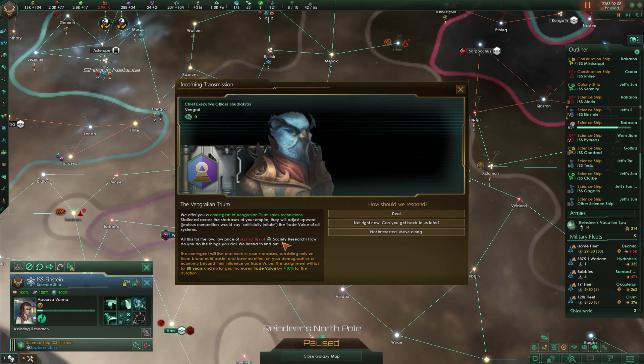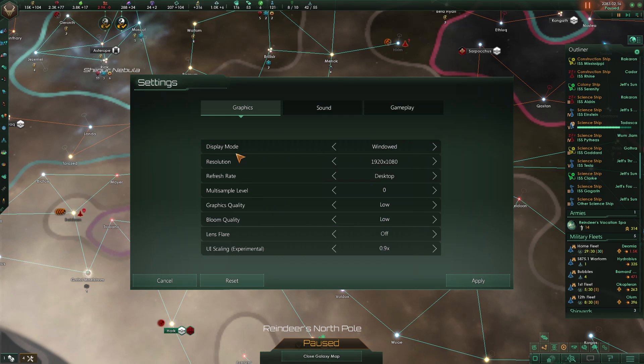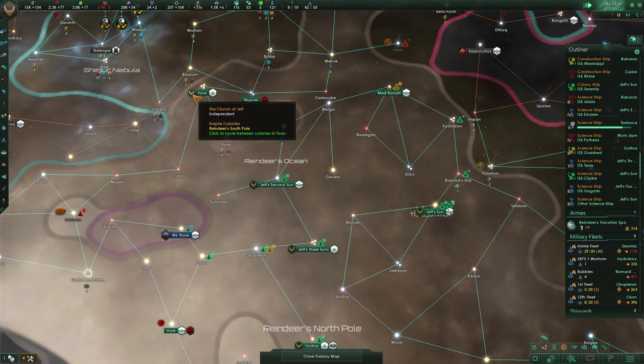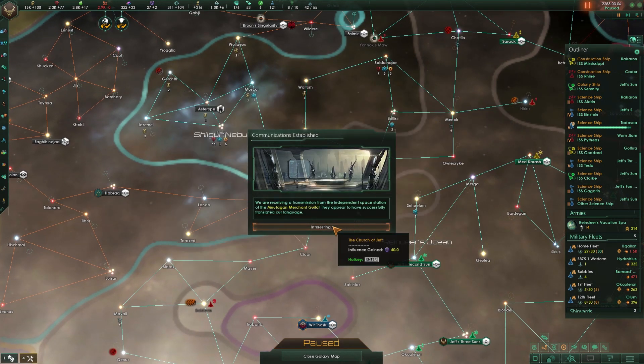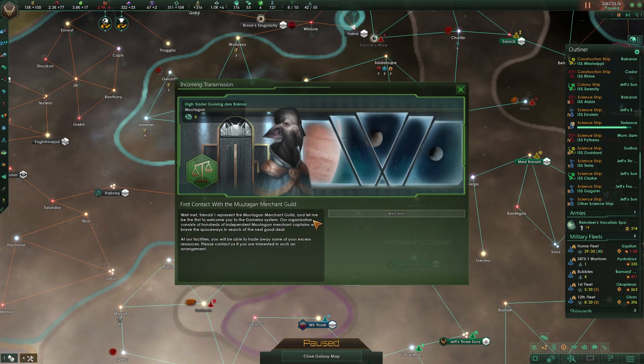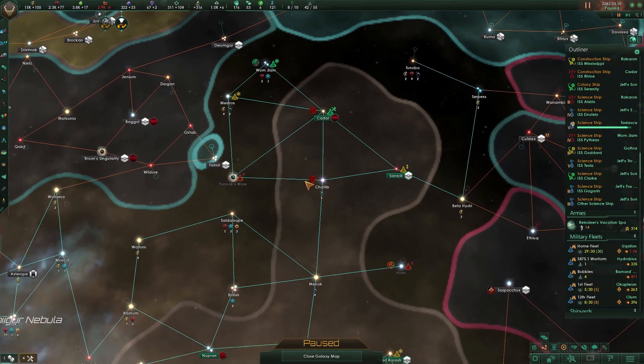We got an offer for six months of society research — we can get a contingent of Wrangle and Trim Sales Technicians that will uprate trade value of all systems. By the way, we lowered quality — can I not have that quality be complete crap? Display mode, refresh rate, multi-sample... there just need to be more settings here. Construction complete — the Mutagen Merchant Guild is here, I don't care.